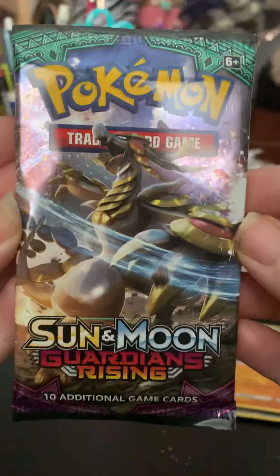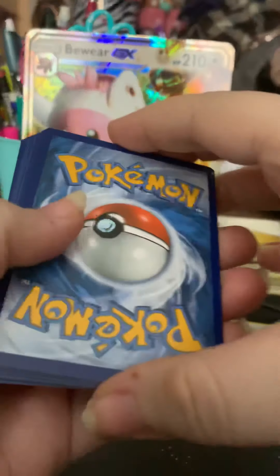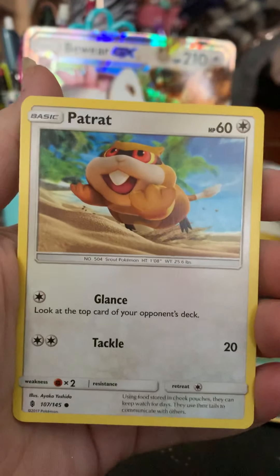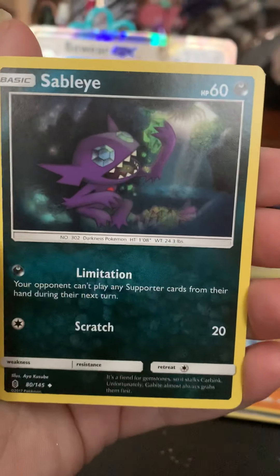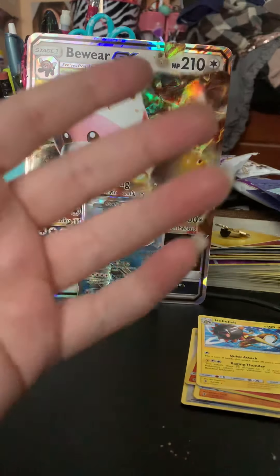Last pack for this portion — we have another Guardians Rising. Still always fun to get a GX or anything out of here, even though it's not the best pull out of the best packs. We have Patrat, Alolan Geodude, Gligar, Bellsprout, Cottonee, Water Energy, Field Blower, Gothorita, Sableye, Litwick is just a common Reverse, and Heliolisk.